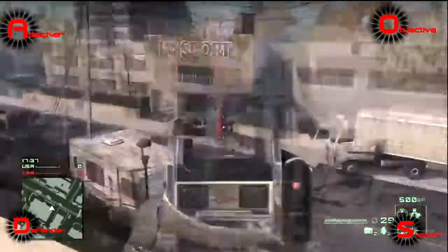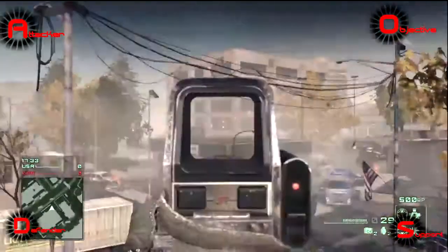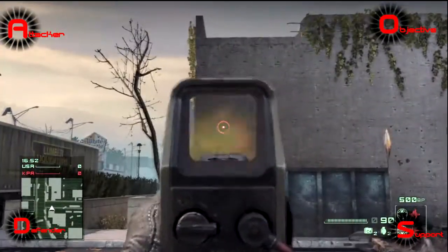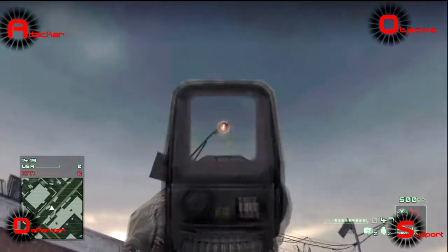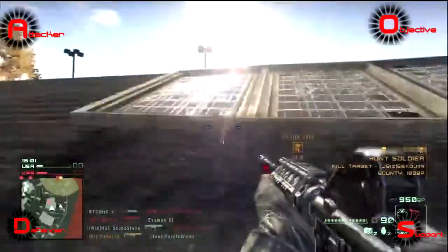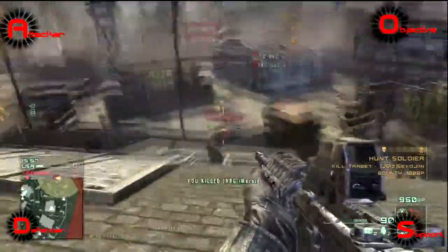Now we're looking at the holographic sight. The sight itself, the actual reticle is the same for all three of them, which is kind of weird to me. I thought they would have switched that up a little bit, but that's how it goes. It's the dot with the circle and a few crosshairs, very little bit of crosshair points. The only real difference is the actual side view of it and how it looks. Otherwise it all looks the same looking down the sights.